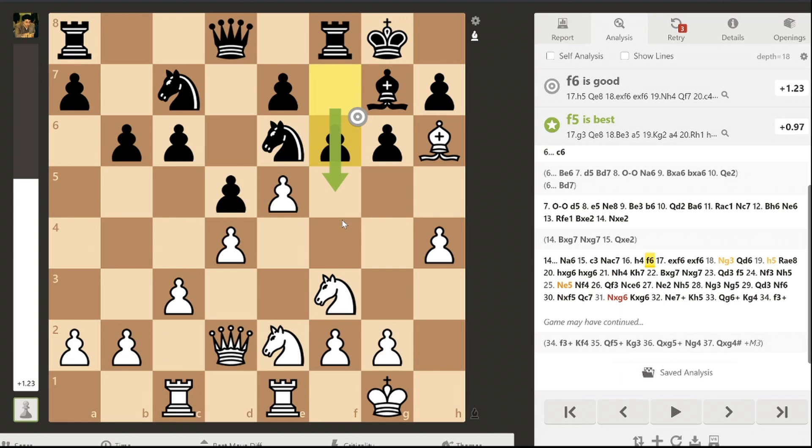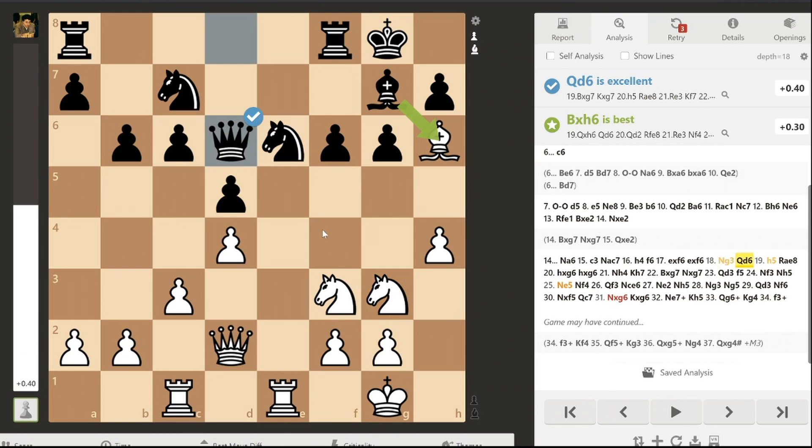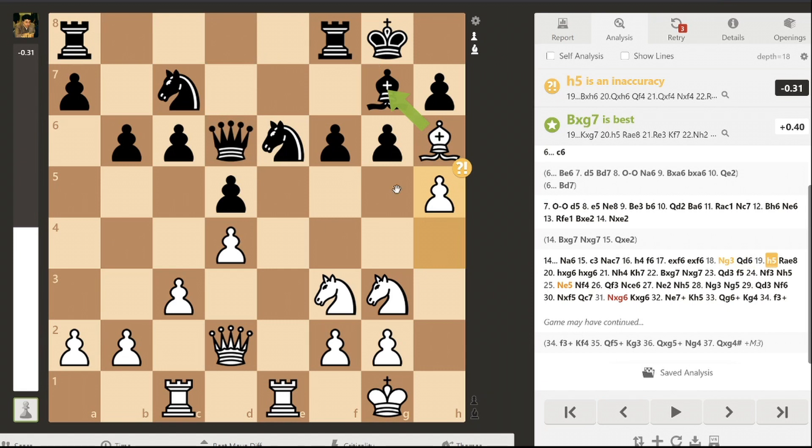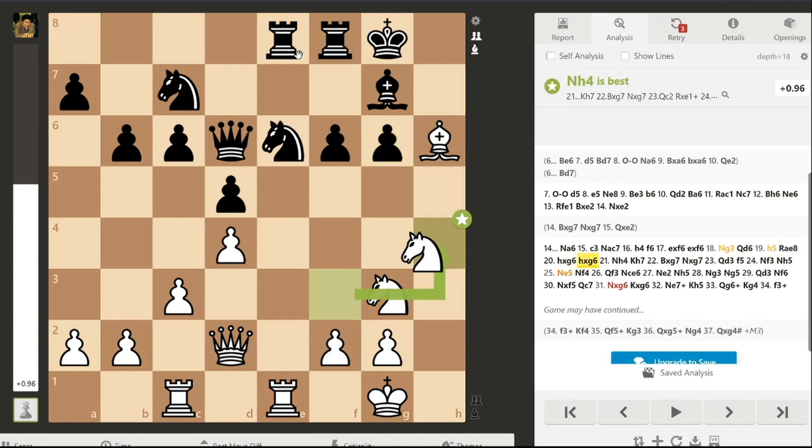Black plays f6, trying to open up the center and create some counter-play. E takes, e takes, and Ng3, with the idea of supporting my h pawn to play h4, h5 to open up the black kingside. So Qd6, trying to bring the rook over to support the black king. I play h5, trying to weaken the g6 pawn, because after f6, the g6 pawn is no longer protected by the f7 pawn. Then Rhe8, h takes, h takes, Nh4, putting more pressure and forcing black to play g5, after which I can play Nf5, double-attacking the queen and the bishop.